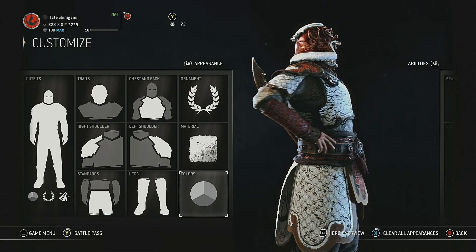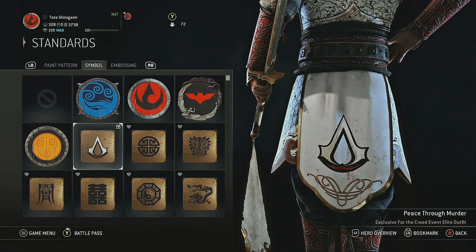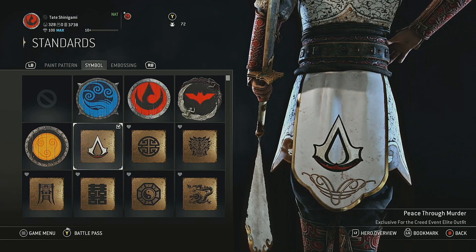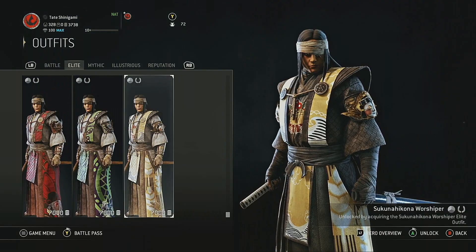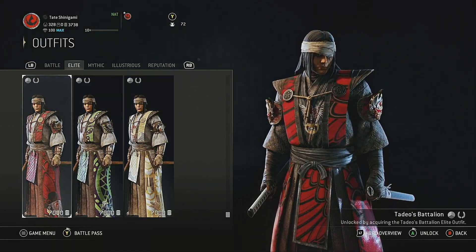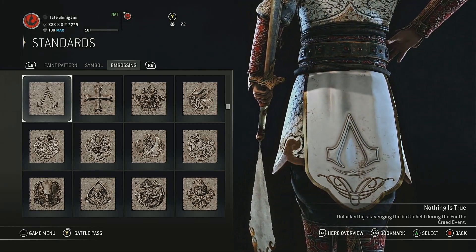For the color palette we have Winter Wood, which you get at rep 5 level 20. For the material we have red because my arms and boots are red. For the symbol, this one came from the elite outfit — I don't believe it's currently available. If you didn't want to use the one I have, you can just get 'Nothing Is True,' which you can get by just playing the game.